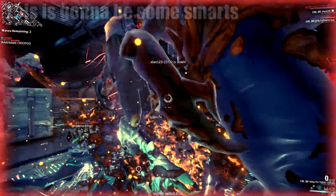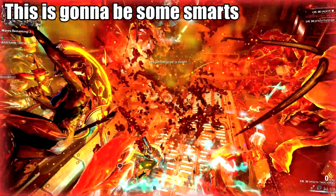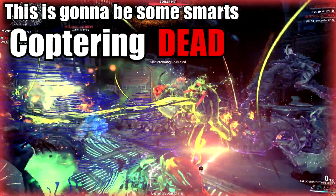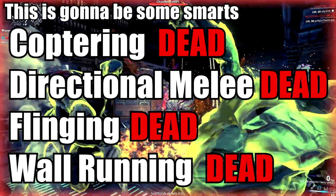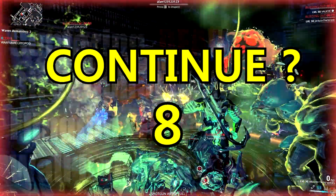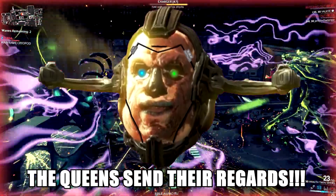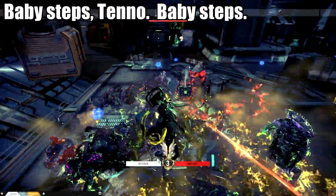Now this next bit's gonna be kinda painful, but I'm gonna try to get this information out of the way nice and quick, like ripping off a bandaid. Here we go. Coptering's dead. Directional melee's dead. Flinging's dead. And wall running's dead. There are replacements or workarounds for most of these, but we're gonna have to face these changes and accept them to carry on. I know it looks like a scene out of Game of Thrones right now, but we can get through this. If you need to, just rest your head on the desk and hear us out, Legion. You're gonna be okay.